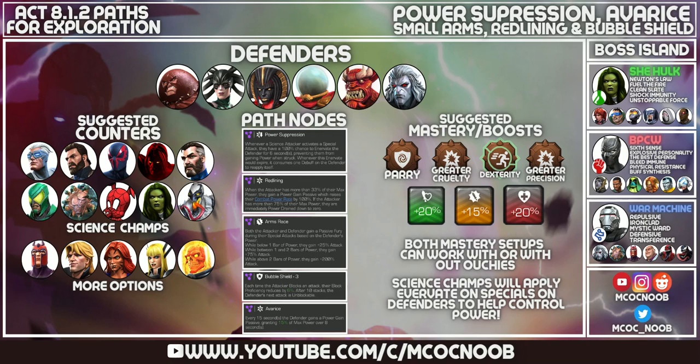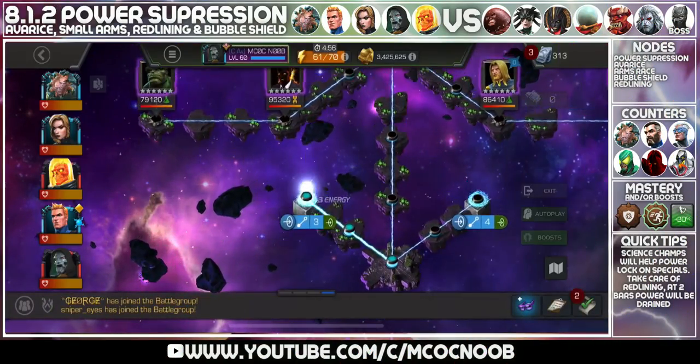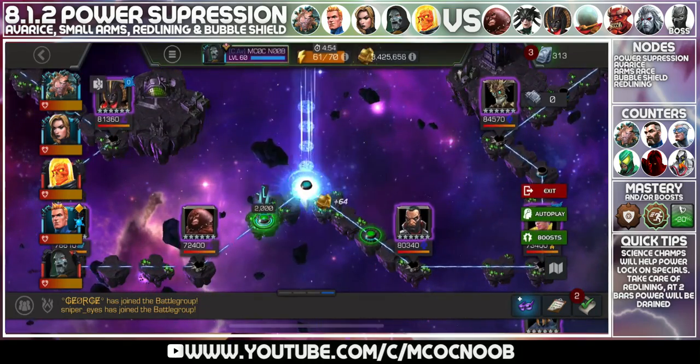Make sure you bring a counter for Morningstar because of the bleeds. There's also a very annoying Mangog and a Null. So all in all, a pretty annoying path to deal with. The boss we're going to attempt is Black Panther Civil War. Stay tuned as we discuss each fight one by one. Make sure to like the video, subscribe to the channel, and turn on post notifications — all of that really helps me out and helps me grow the channel.